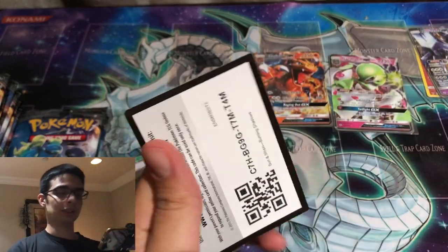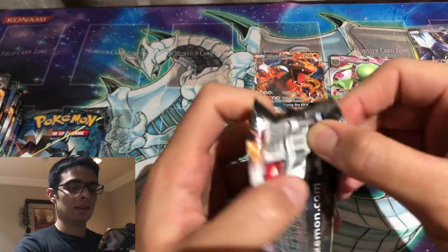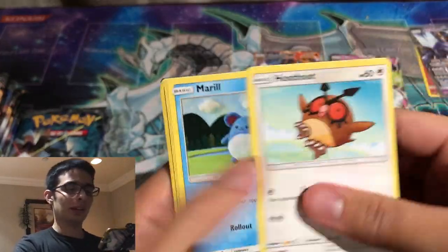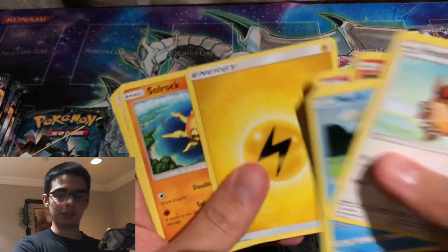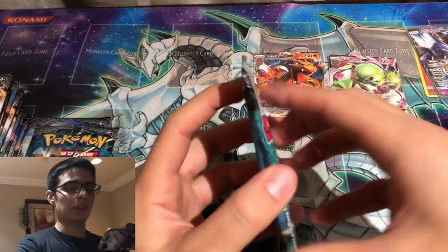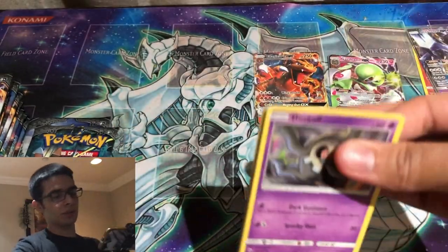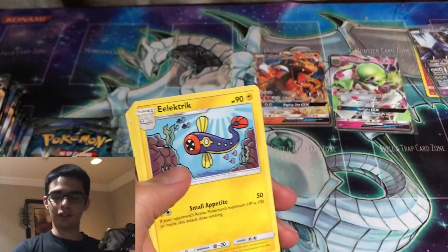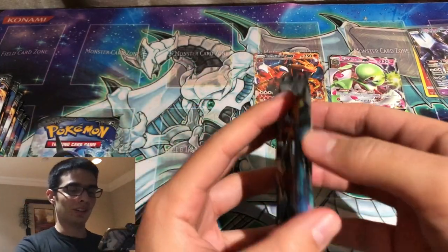We might get one hit per 12 packs, which would be kind of interesting. The ratio for pulling the rainbow Charizard — I think it's supposed to be like one in 1,000 packs, which is just absolutely insane. Those odds are practically zero. We're opening up 36 packs, which aren't cheap, and you're really only giving yourself like a 3.5% chance of pulling it. It's just crazy how rare that card is, and on top of that the print quality in Burning Shadows just isn't good, as we saw with that Charizard.